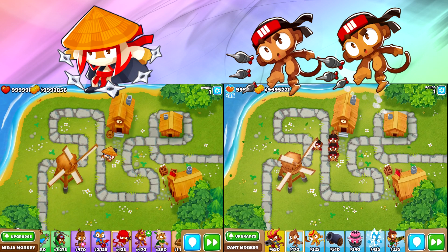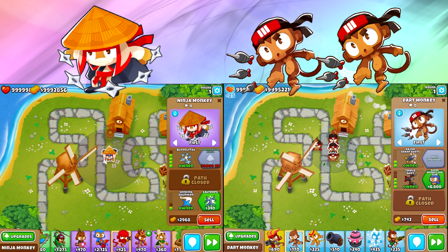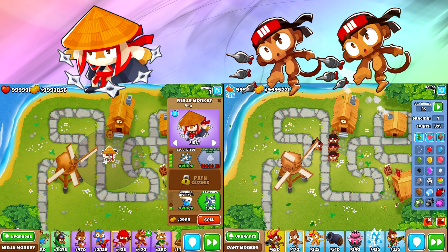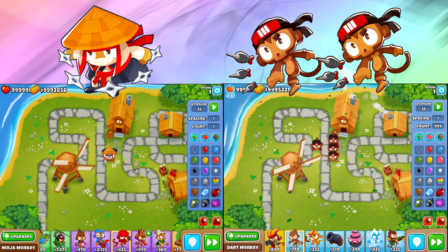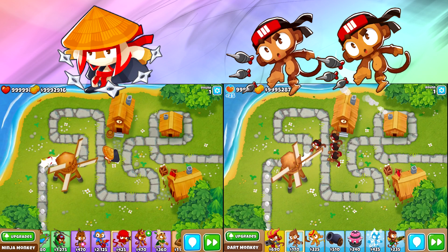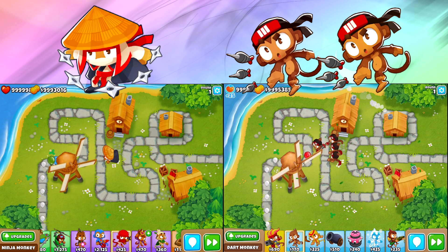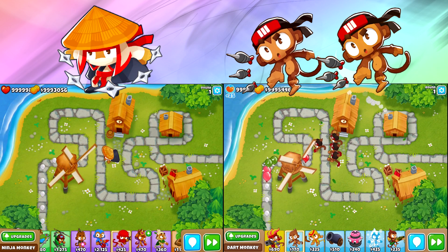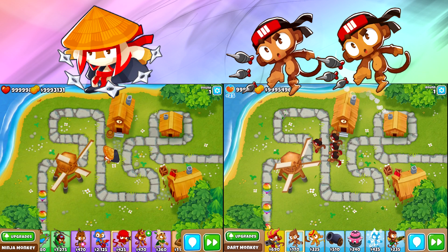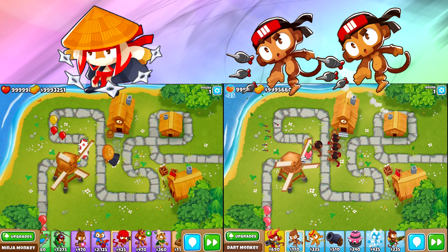Welcome back, my terrible government employees, to another episode of BTDScience! Today, we've got the 4-0-1 Ninja vs the Dark Monkeys. The way I like to test things out is based on money — how much money are you spending on these towers to get a certain amount of popping power, and is it worth it? That's basically what we're testing today, and that's why it's a 1 vs 4.